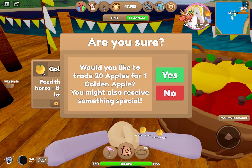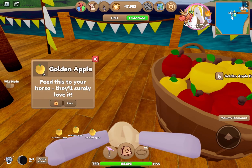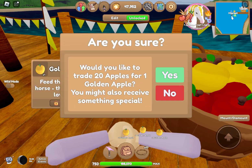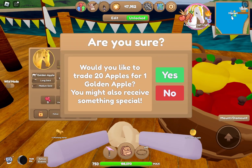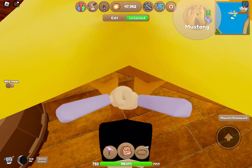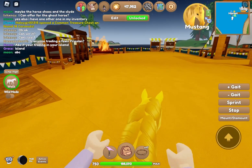I have two golden apple horses right now, but only one of them is for trade and it's not a great horse. I used to have a golden apple mismatch but I traded it in my offer for my ghost Frisian, which I tried to get for three days and then finally got — I was so happy when I got it. Oh my, I did not think we were gonna get a horse this time! I thought there were gonna be like 10 episodes before we even got like a quarter horse or something.